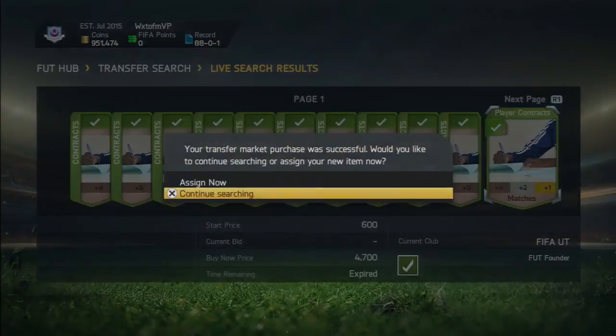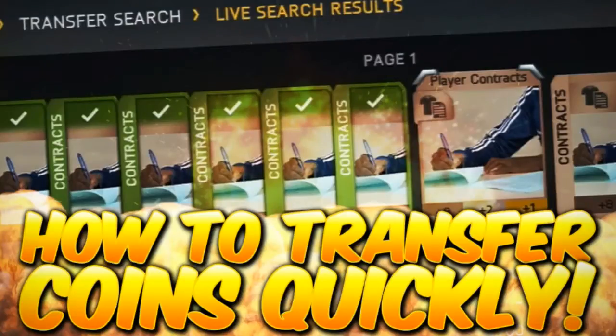That is pretty much how easy this method is, guys. This is the method I currently use when I'm transferring coins. It is the easiest method. Literally, it's easier than ruining some guy's record, giving someone loads of owners, and just stuff like that. So this method is one of the best I've found.